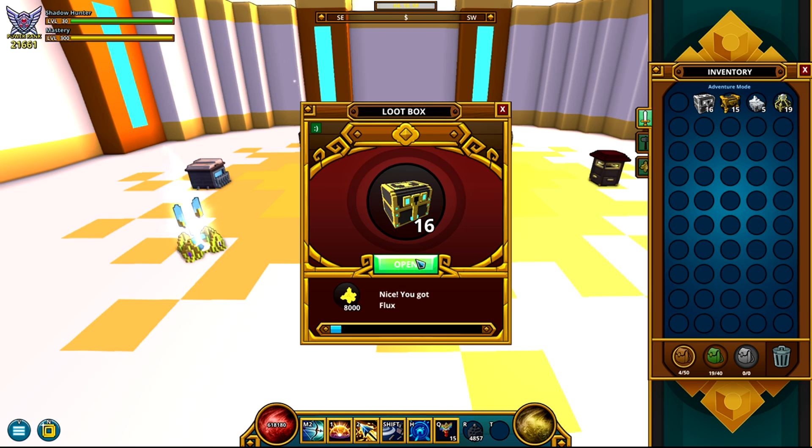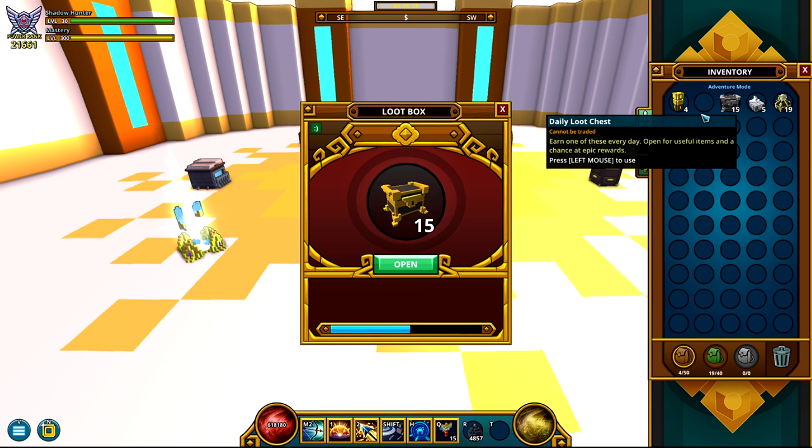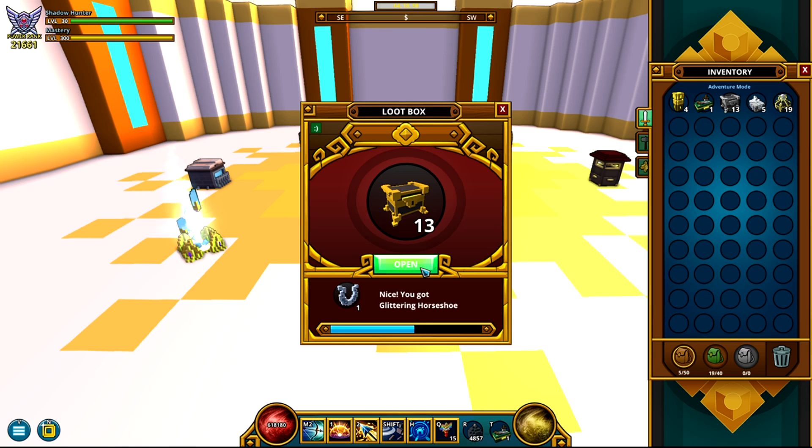We didn't get anything good from that. Let's see what we get from here. We got two mega flux tanks — can we get more? Now we're just getting 4,500 and 8,000. We got two more mega flux tanks, good. Let's go ahead and open our daily loot chests.